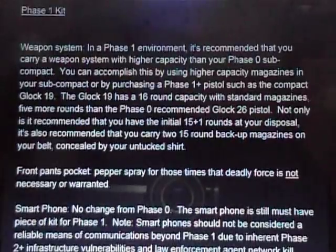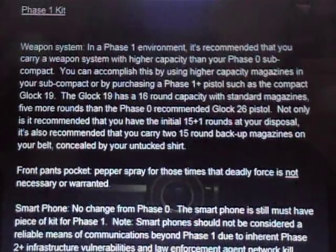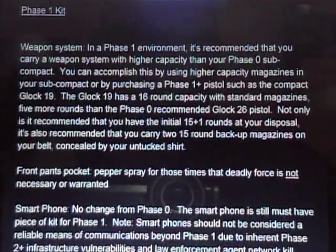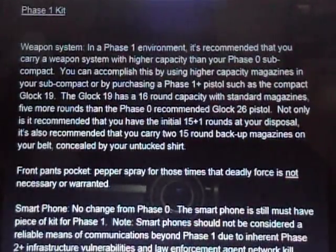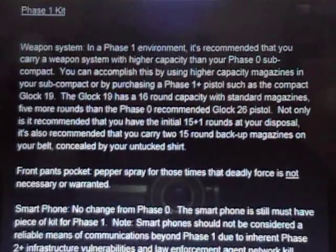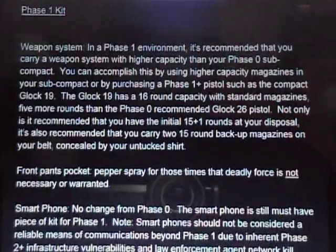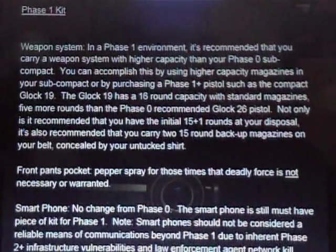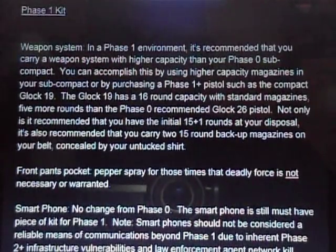The phase one kit weapon system: in a phase one environment it's recommended that you carry a weapon system with higher capacity than your phase zero subcompact. You can accomplish this by using higher capacity magazines. In phase zero we talked about the Glock 26; here they're talking about a Glock 19 with a 16-round capacity magazine. It's recommended that you have the initial 15 plus one rounds at your disposal, plus two 15-round backup magazines on your belt concealed by your untucked shirt.